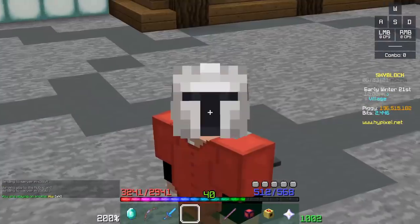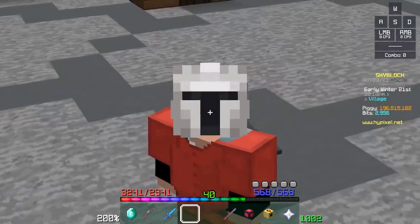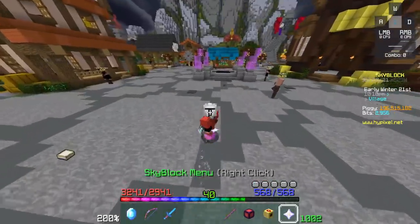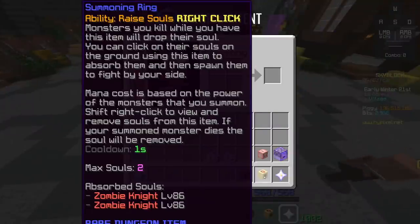The video title is 25 Tips for Progression, and there've been 19 so far. The last five or six suggestions are all going to be Enderman Slayer related since that's the update that just came out. To actually succeed in Enderman Slayer, I would highly recommend having a summoning ring or Reaper Scythe with good souls absorbed — Zombie Knights or Minos Champions work well.